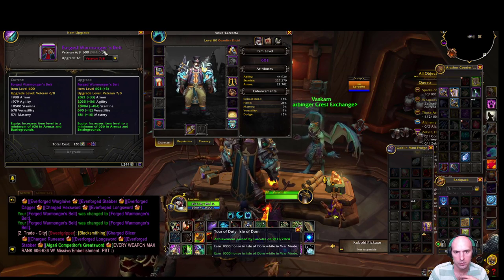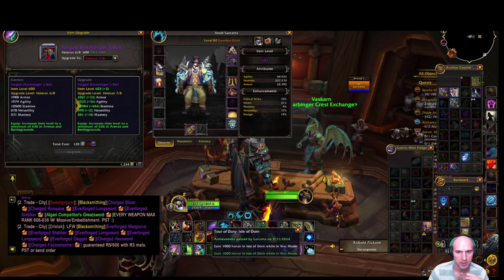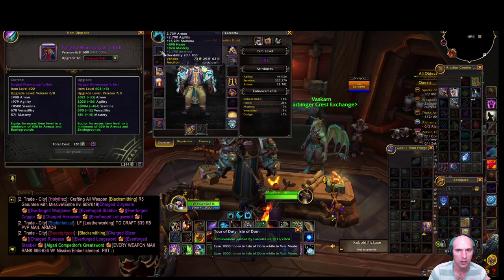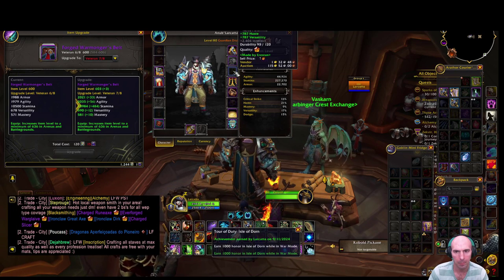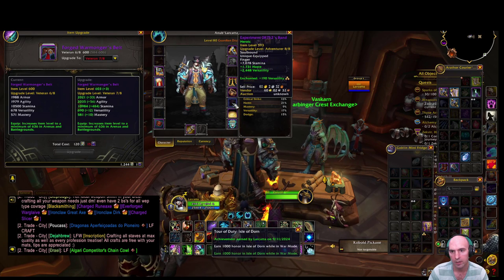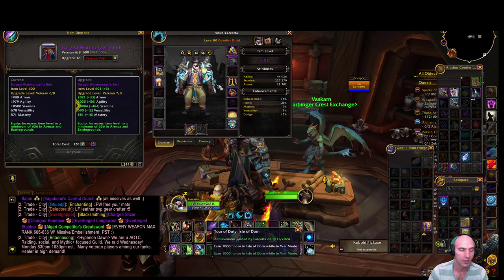So now we're at 600 with this piece, 601 item level with a PVP item level of 606. We're almost capped on all our veteran gear. The only things we need to replace are our pants, and these two rings which are both adventure quality. All the rest of the gear is veteran and then champion.